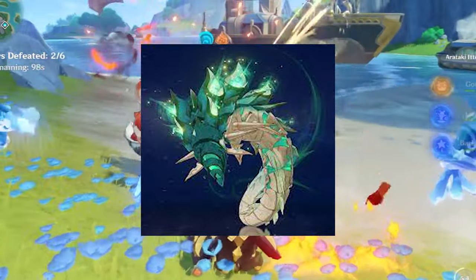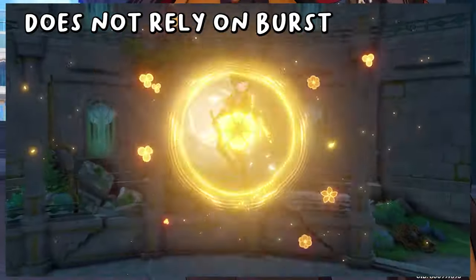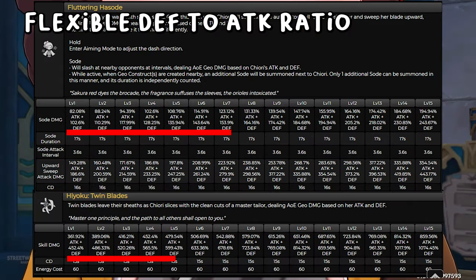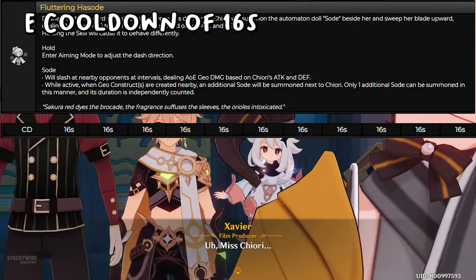Now let's move on to Chiori. Her pros are: she is a geo main or sub-DPS, she isn't ult reliant, she has small puppets that damage enemies, and she has both DEF and ATK scaling which makes her flexible to build. Her cons are a long cooldown on her elemental skill.